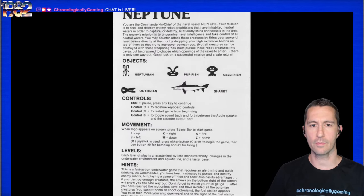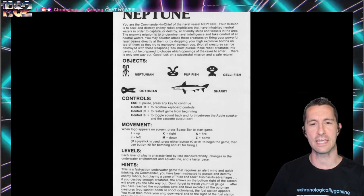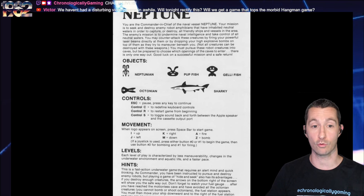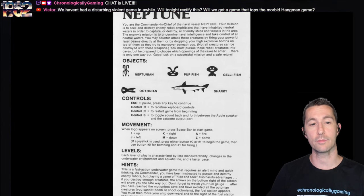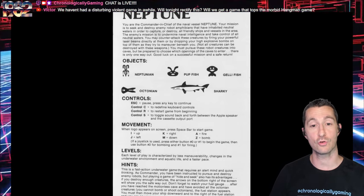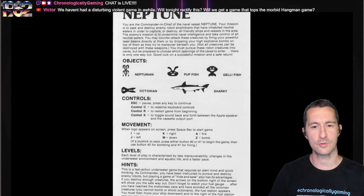Let's flip it over to the back. You're the commander-in-chief of the naval vessel Neptune. Your mission is to seek and destroy enemy robot amphibians that have inhabited neutral waters in order to capture or destroy all friendly ships and vessels in the area. Enemy robot amphibians — don't think we've heard that one before. You may counterattack by firing your powerful laser beams directly at them or by dropping high-explosive bombs on top as they maneuver beneath you. So basically, we're going to shoot everything up like we usually do.